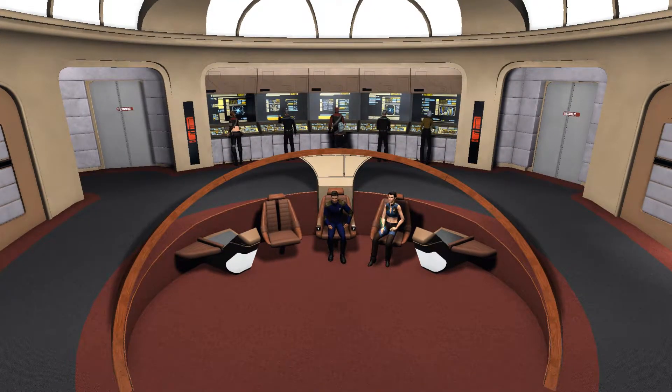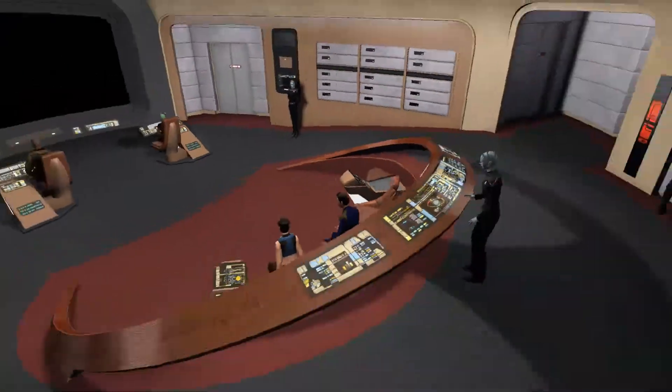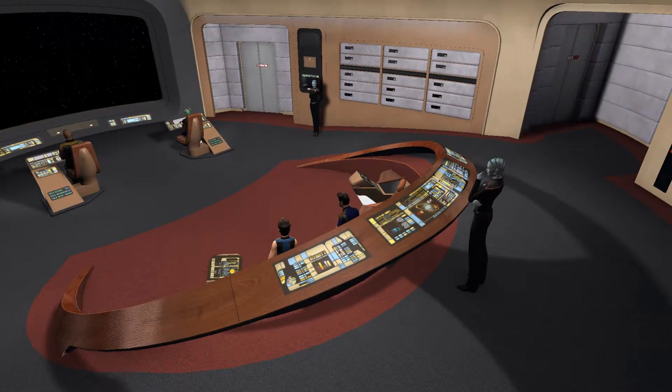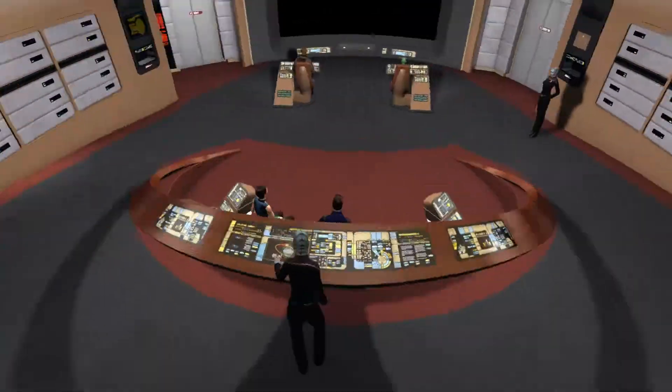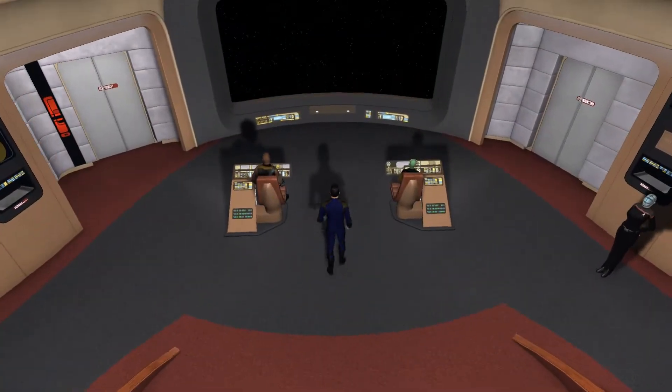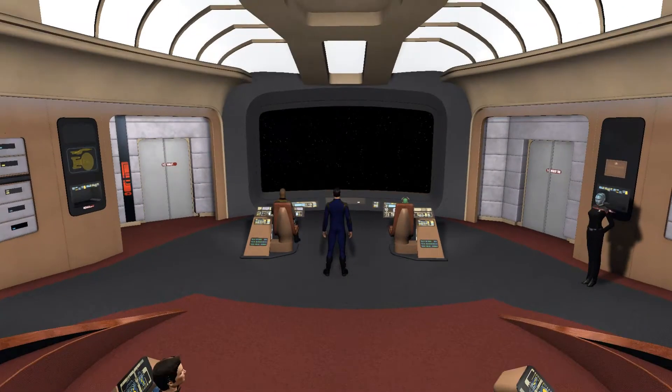Which you can actually sit in — even with someone in it, which is a bit awkward. You've got Worf's horseshoe tactical console at the top, with my operations officer manning it. At the front we have Helm, operations, and tactical — on the horseshoe.